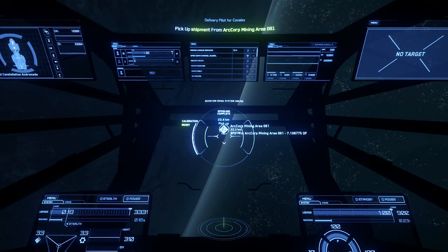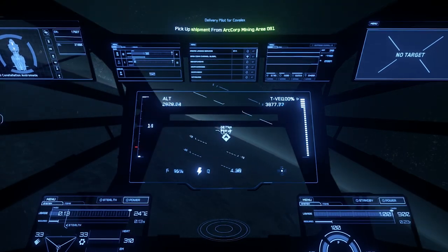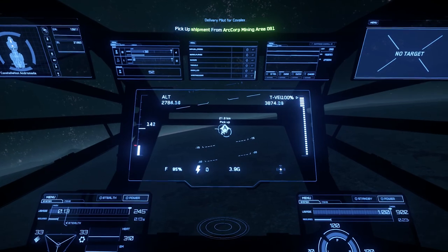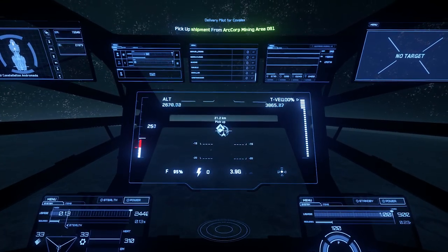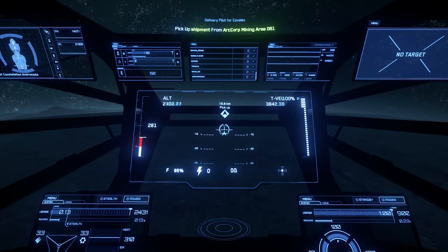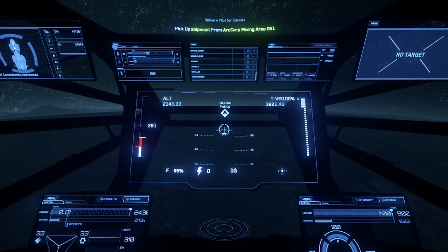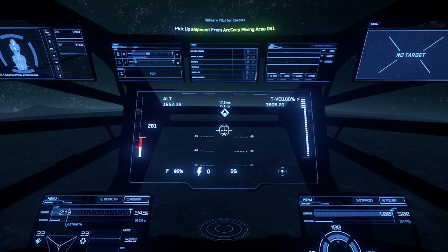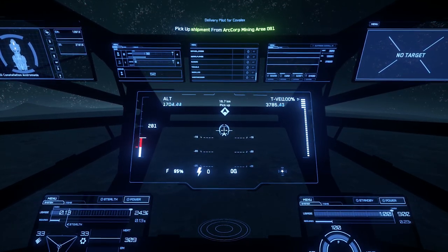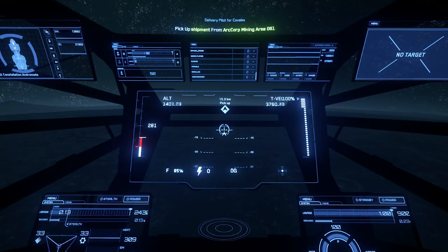Let's break this down a step further. A Cutlass Black costs 1,385,300 UEC, or 100 US dollars from RSI. For an extra 10 dollars, you can get the LTI version of the Cutlass Black on the gray market. Now consider the time it takes to make the real-world currency to purchase that ship, then consider the in-game time to purchase the ship, then subtract the game's value as entertainment from that original real-world money cost and evaluate the result. Of course, the Cutlass is one of the most popular ships and many are available with LTI, so it's not exactly the best example.